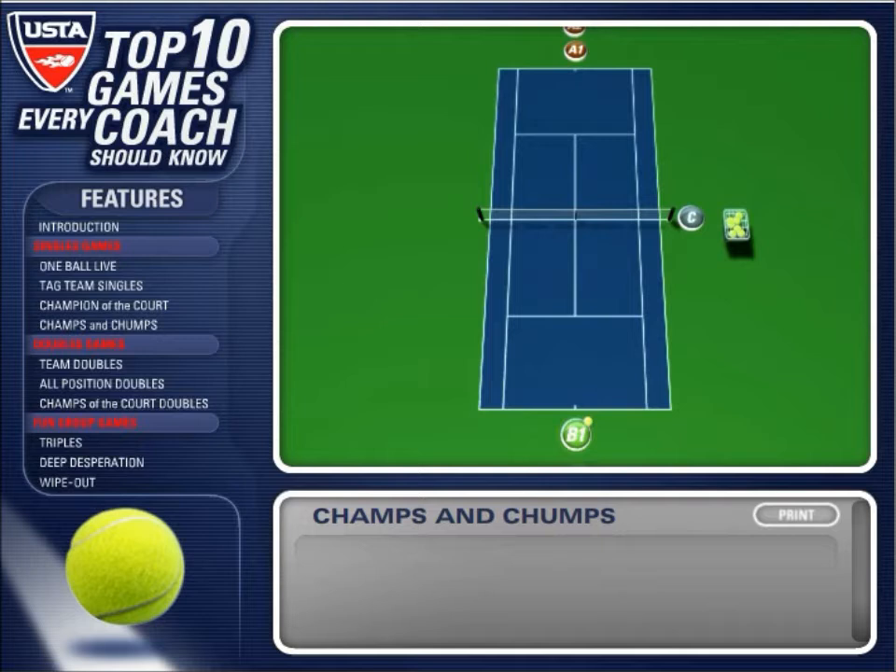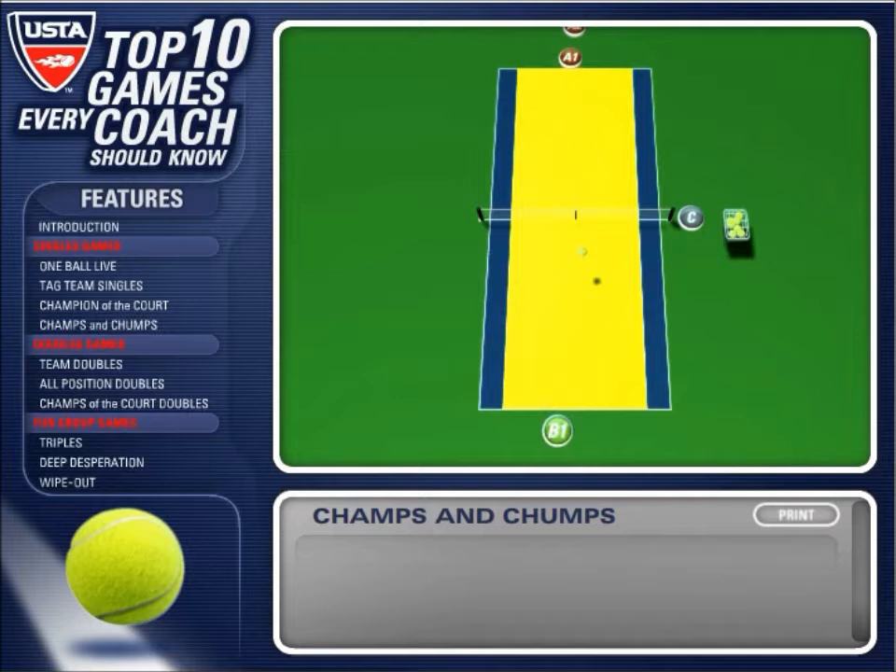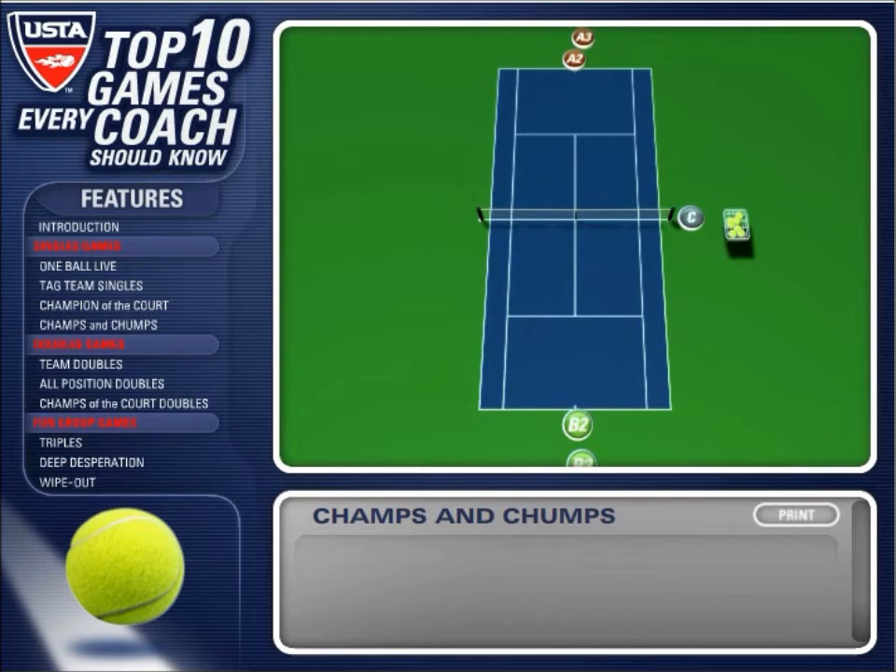The first player from each side plays out a point using the singles court boundaries. The player that wins the point goes to the end of the champion's line, while the loser goes to the end of the chumps line. The other players rotate through their line in order. Points can begin with a drop hit or a serve.